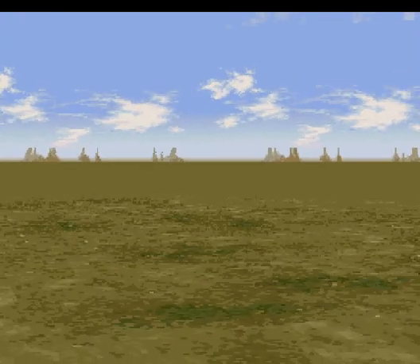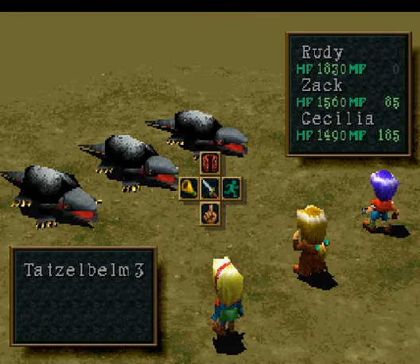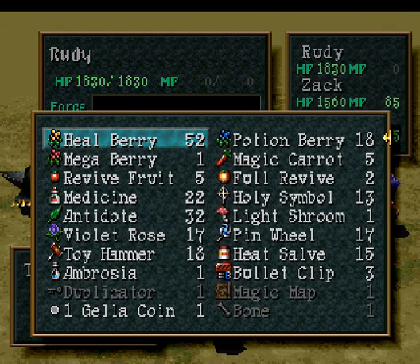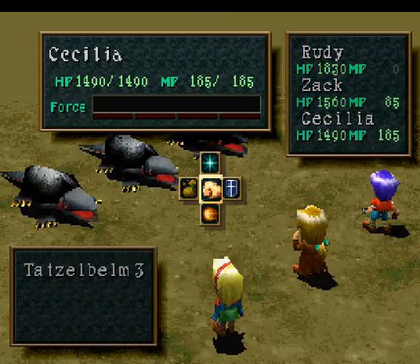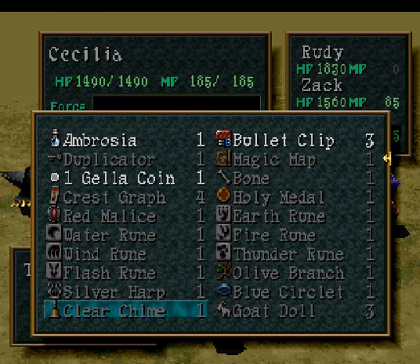I'm going to show you a little glitch that you can do in this game — note that I will not be exploiting this throughout this LP. Basically, what you have to do: you need to have Rudy use a Heelberry on himself, have Jack use a Heelberry on himself, and then for Cecilia — she's the most important one because she has something you want to duplicate. I'll just use the Clear Chimer as an example.